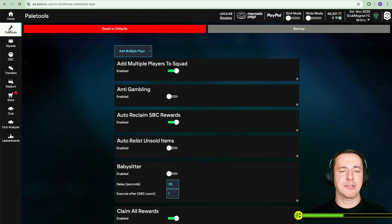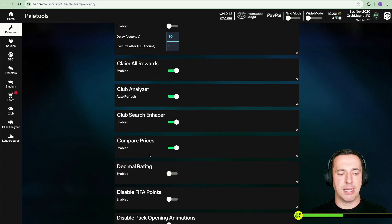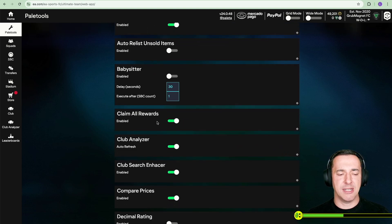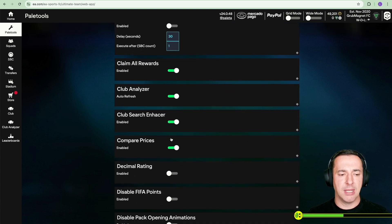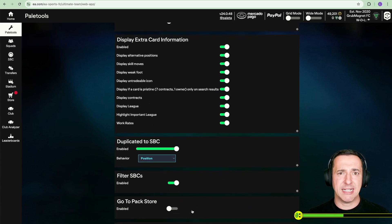If Pale Tools has been installed, what you should see is a little spanner icon. On this page there are loads of settings you can mess around with. If you turn some on and decide that's not right, you can always reset to defaults. You've got things like claim all rewards, compare prices, and all sorts of other interesting stuff. I'm going to stick to SBCs because that's the point of the video, but I might show a couple of other minor things about Pale Tools while we're here.